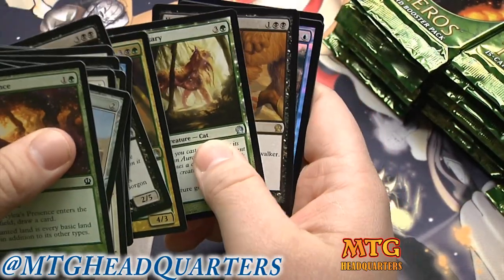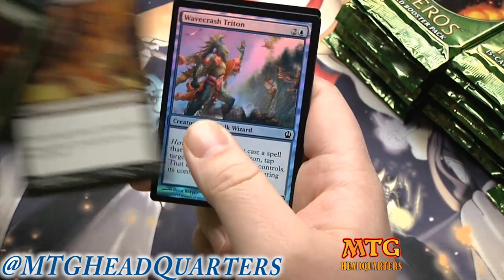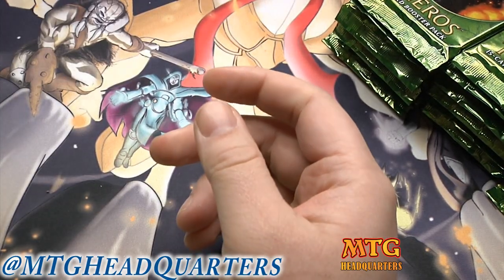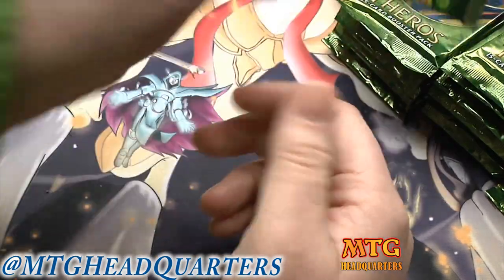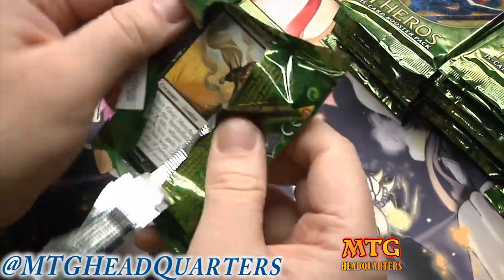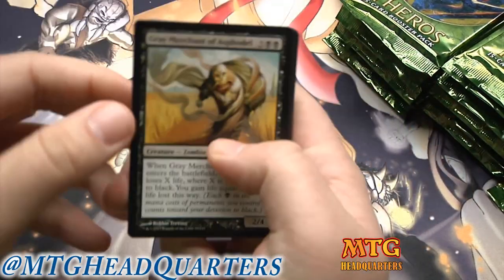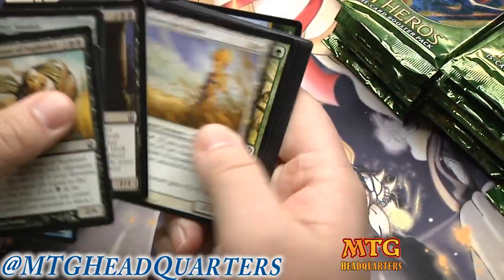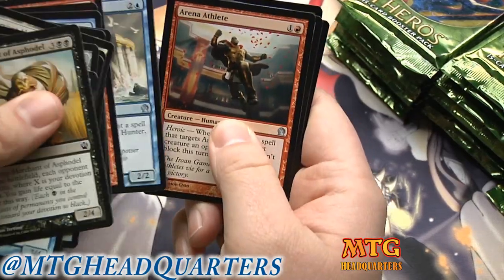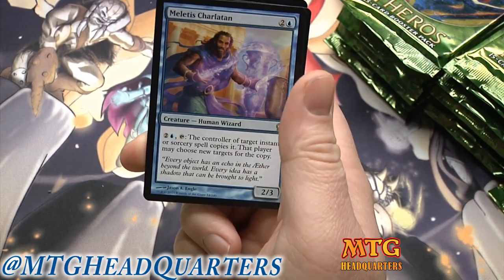Fricka's Mender, Nihilus Emissary, and a Hero's Downfall — very nice. We have a foil Wavecrash Titan! I actually built a standard deck tonight on MTGO, so I will be playing it for you guys in an upcoming FNM on Friday nights, which hopefully you guys are enjoying. Our rare is a Medomai the Ageless... wait, a Meletis Charlatan.